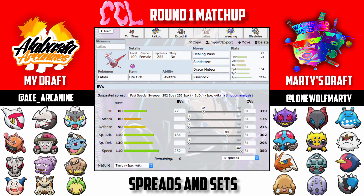Latias has Healing Wish, Sandstorm, Draco Meteor, and Psyshock, running Life Orb. Latias is so fast I didn't need a Choice Scarf — it's more of a cleaner: set up Sandstorm, drop a Draco or Psyshock on whatever is threatening me. Healing Wish is there for if something has a great matchup against Marty's team but gets worn down — I bring Latias in, take a hit, use Healing Wish, and bring that mon back to full health. For example, if Mega Sableye lands a Will-O-Wisp on Excadrill, I can Healing Wish that off. Sandstorm also activates Sand Rush to let Excadrill outspeed Marty's entire team.